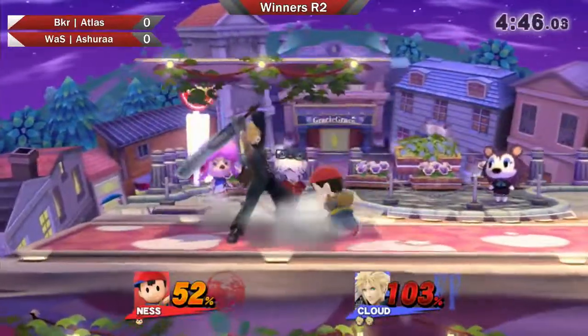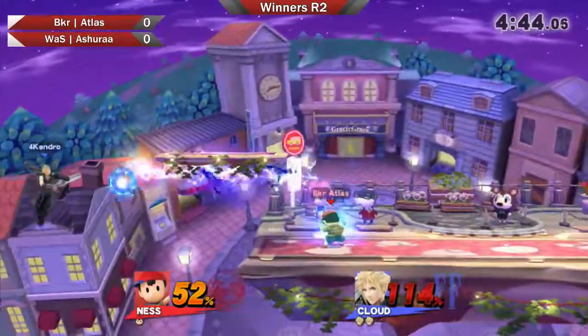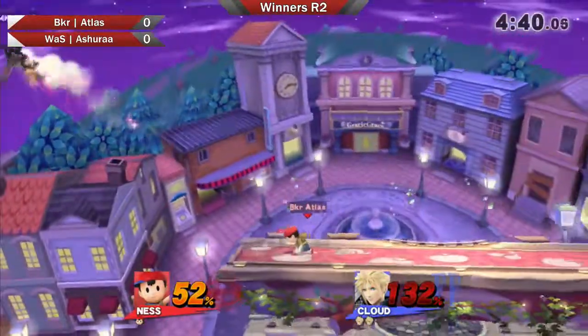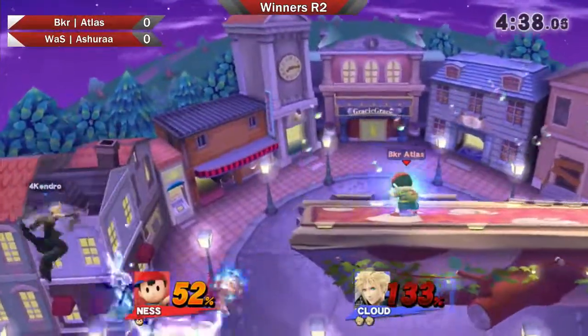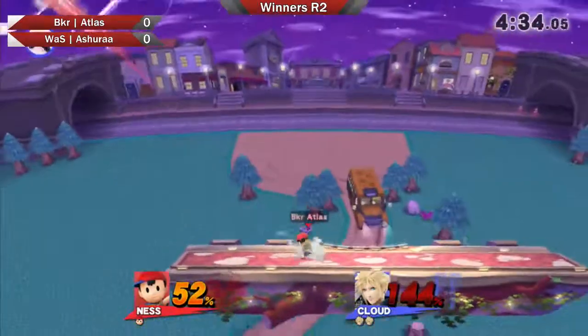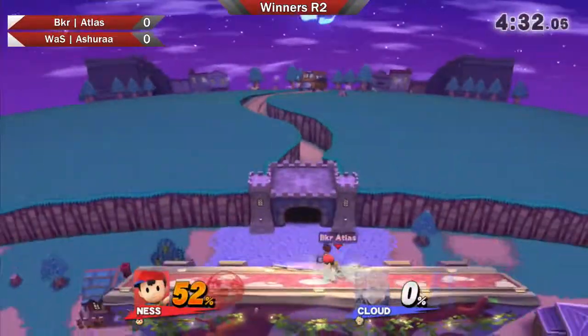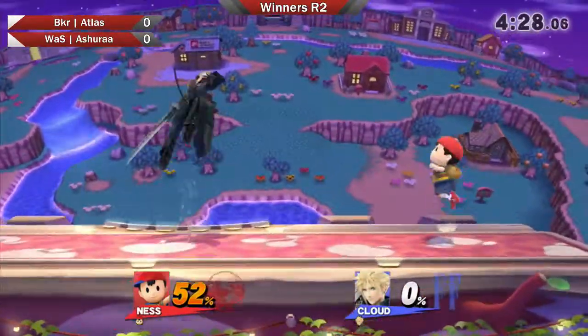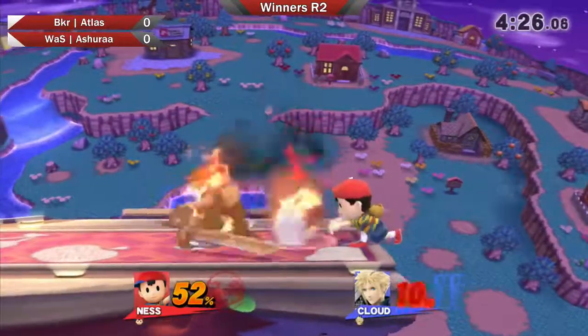We're seeing Atlas kind of stay in his comfort zone for a second there. Staying at the edge, looking for the back throw. That stage spike is not going to seal the stock. I want to see him use the yoyo in that position because Cloud is super susceptible on the edge like that. If Cloud doesn't sweet spot that ledge, then a yoyo at the back catches that jump.